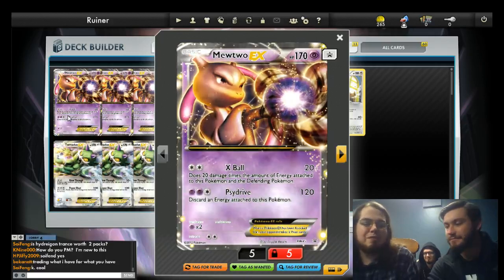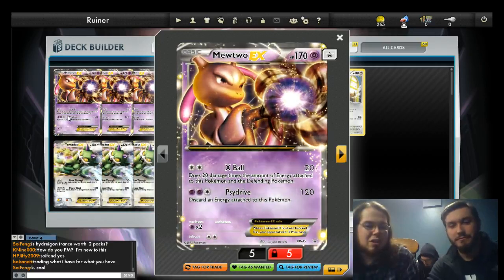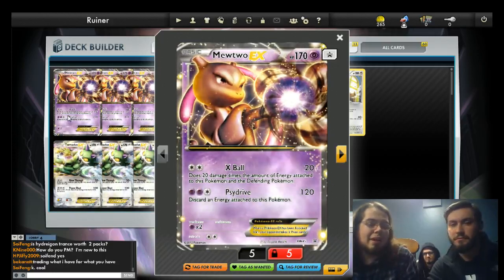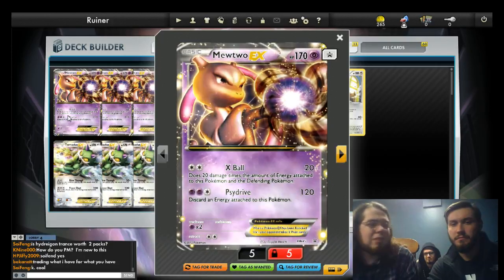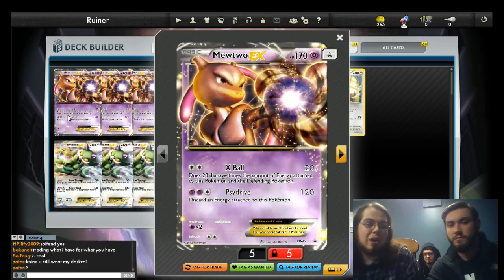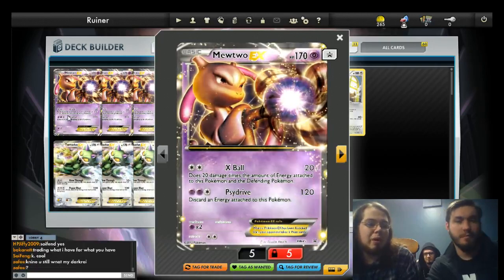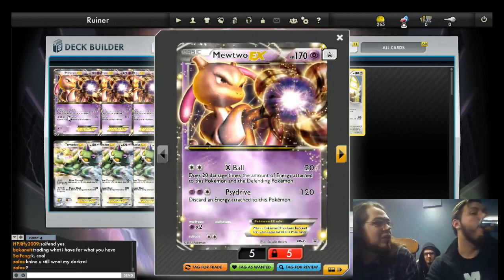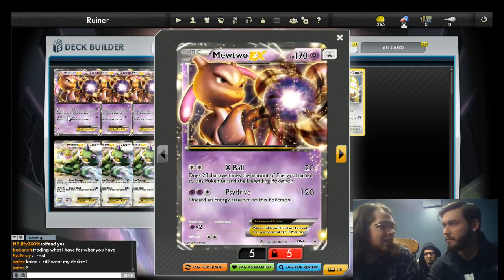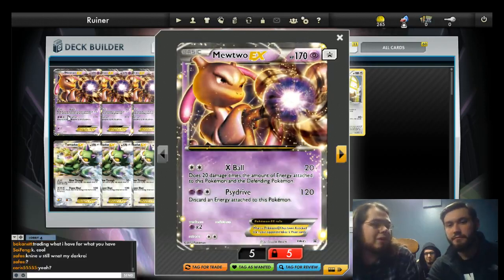Mewtwo with X-Ball: turn one, hopefully 40; turn two, 60, or 80 if you get another DCE. It's a great way to open — a lot of decks are not really able to handle the early pressure. If you go first with Mewtwo, you can really take an early lead. This is a deck that is more than capable of fighting a full-blown Mewtwo war. So if you lead with an aggressive Mewtwo and they return-KO, they're playing right into what you want.